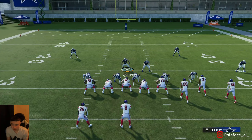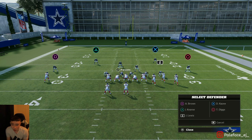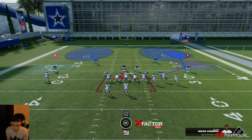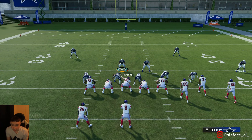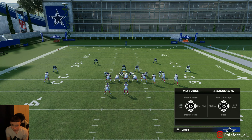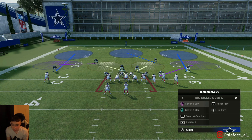Usually when I play somebody, my first play I'll run it stock but I blitz my user to feel out what they like to do. But versus bunch, I tend to always run something like this when I'm in Big Nickel. The full adjustment sequence is: left on the D-pad, down on the left stick, left on the D-pad, up on the right stick, R1 twice, triangle twice, circle, right on the right stick, triangle twice, L1, left on the left stick, right on the D-pad twice, X, right on the right stick.